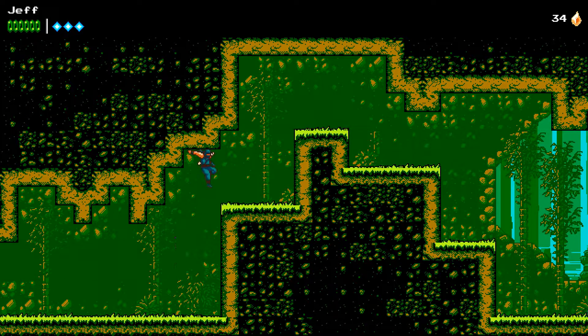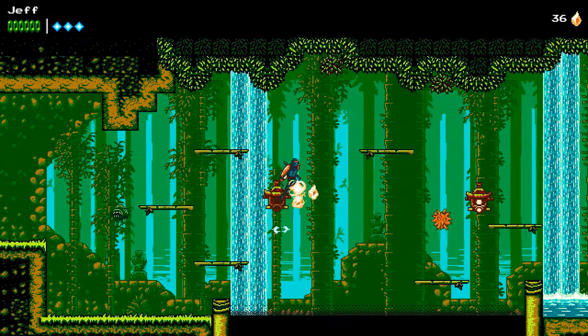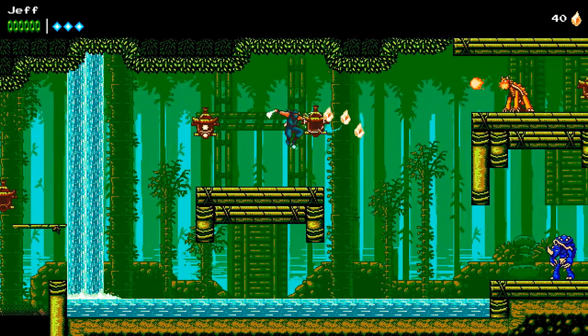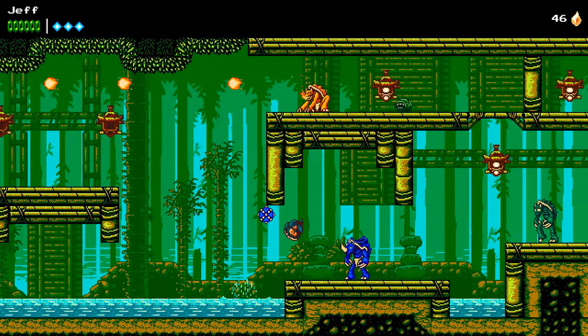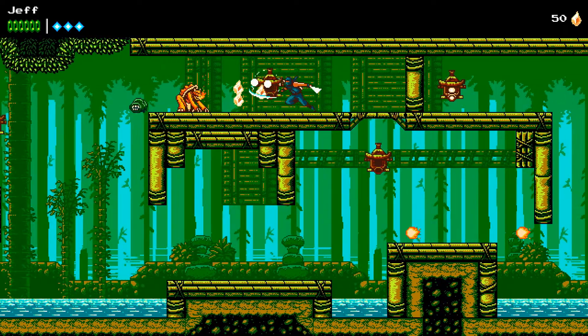Hey guys, welcome back to The Messenger. This is the third level, Bamboo Creek. It's not too difficult, so I'm just going to go through it fairly quickly. There's one Power Seal to find — there are three in total in this area, but we can only pick up one of them at the moment.